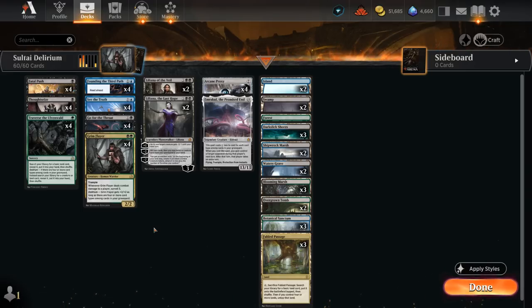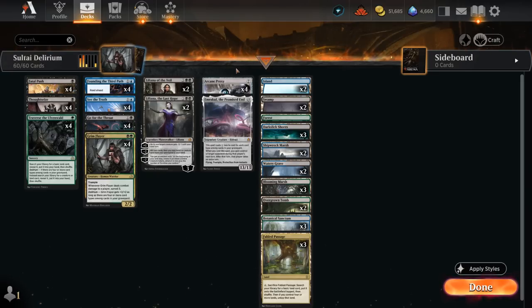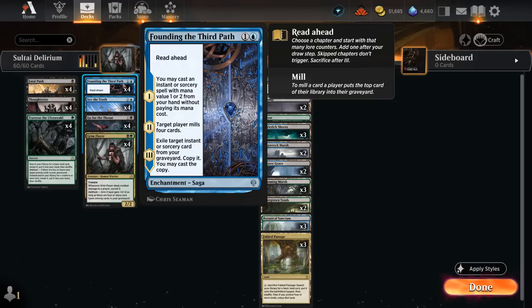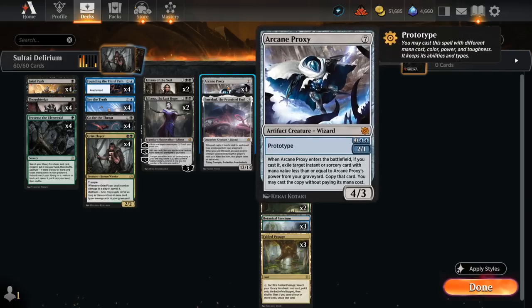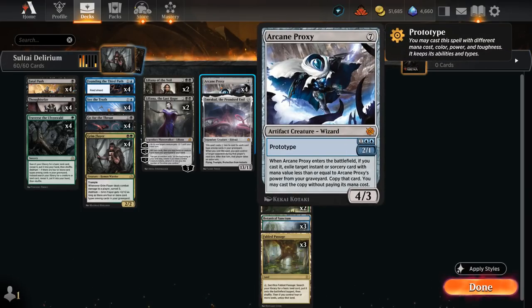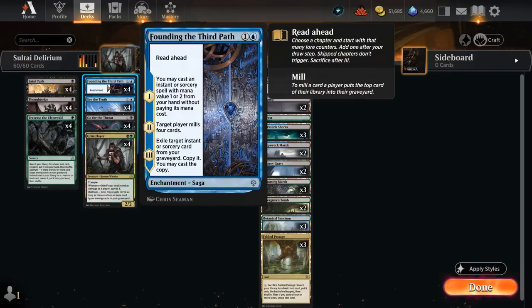The deck runs See the Truth alongside Founding the Third Path and Arcane Proxy. These cards also add a lot of card types — Arcane Proxy being an artifact creature, Founding being an enchantment that can mill us. See the Truth is a two-mana sorcery that looks at the top three cards, puts one in hand and the rest on the bottom. But if cast from anywhere other than our hand, we can put all three into our hand, making it a two-mana draw three.